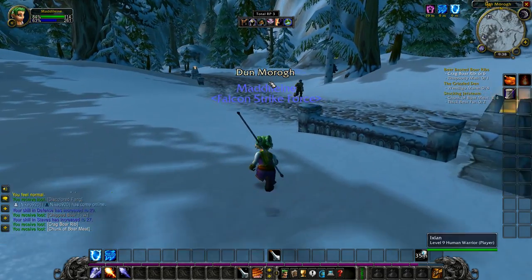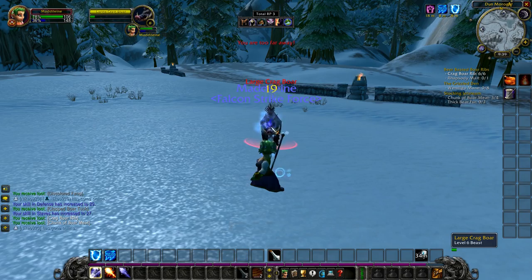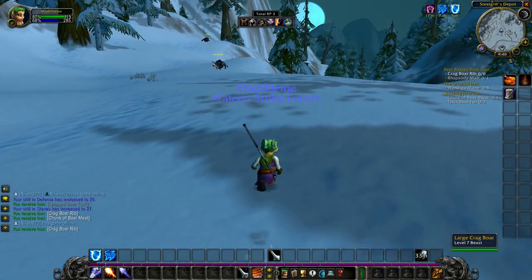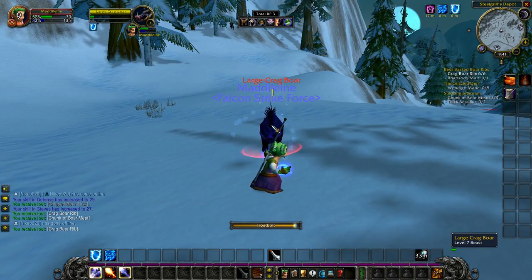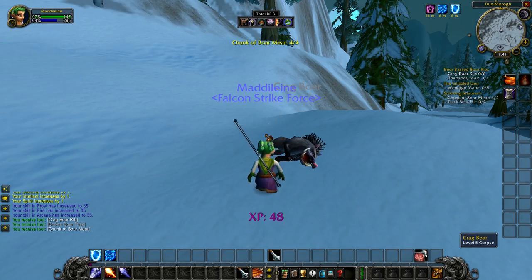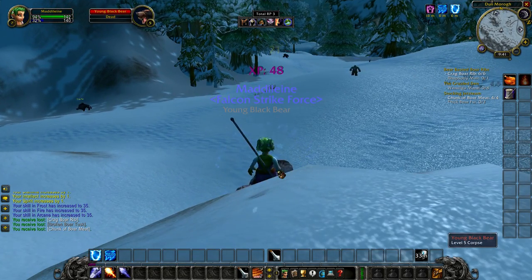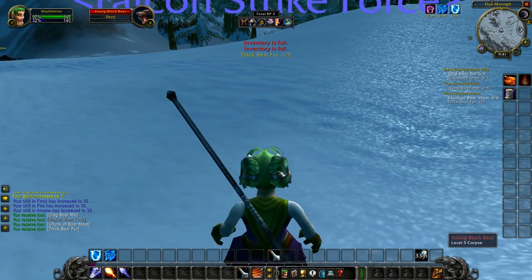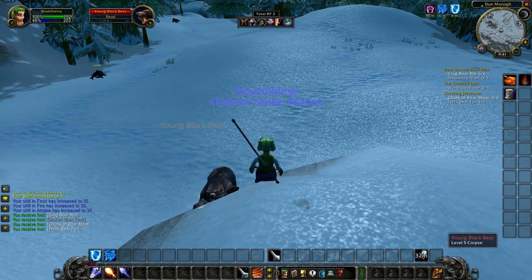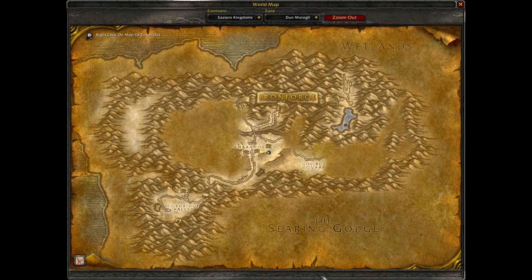Still getting empty loots. At least I'll have plenty to cook when I'm that high level. Level seven! And another Cragboar Rib — we have meat! Oh hey, there's a bear — I'ma fight you too. We're full — can't carry anymore! Inventory is full of trash items.